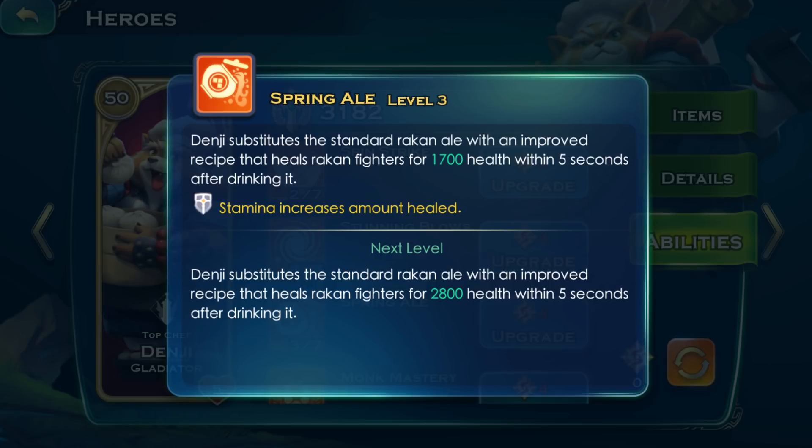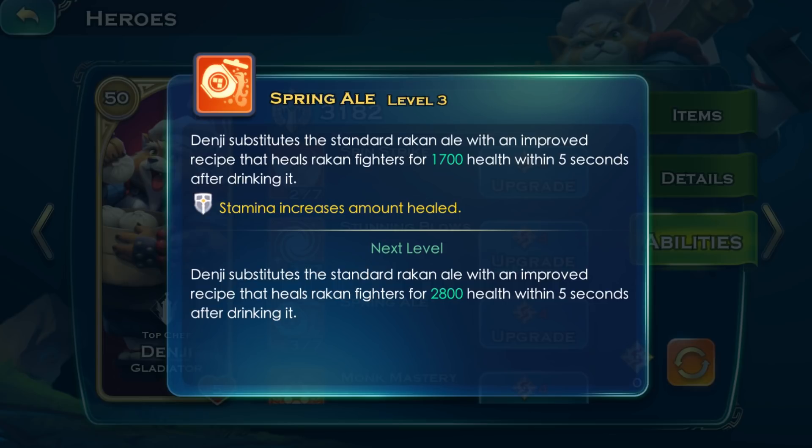Spring Ale: when Denji is on the battlefield, he brings a specialty ale that can heal Racken units. The higher Denji's stamina, the more health can be recovered.